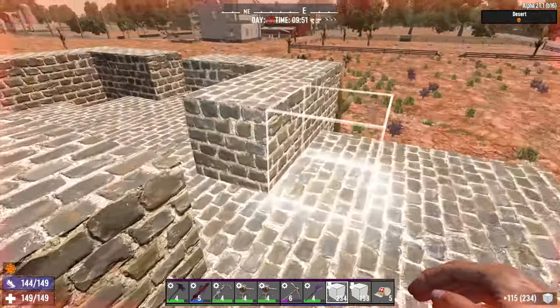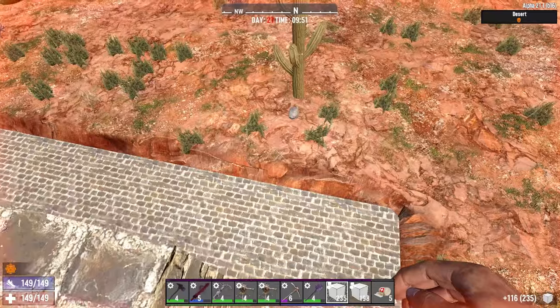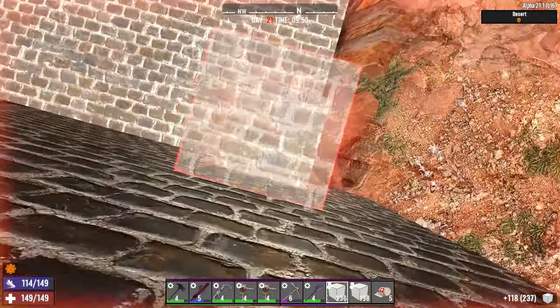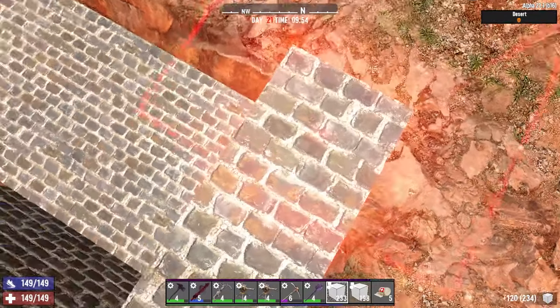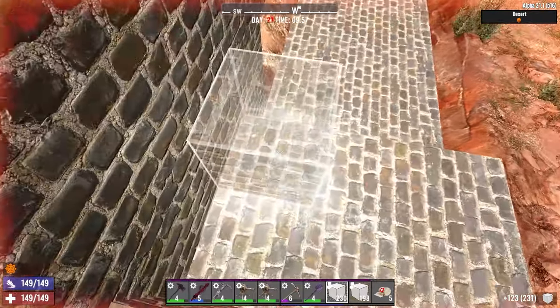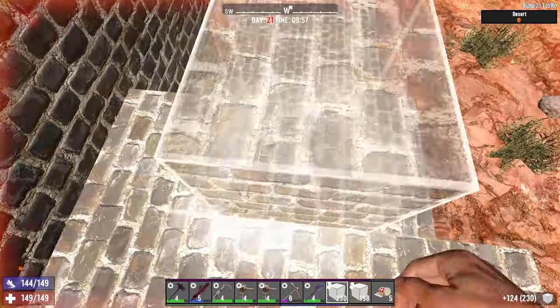Invariably if you build something like this you get the question: how have you got so much resource? The answer is digging out pits to build a crafting base — I got loads of stone and clay out of that. It's grinding, mining, digging. You've got to do it if you want to do the big build.